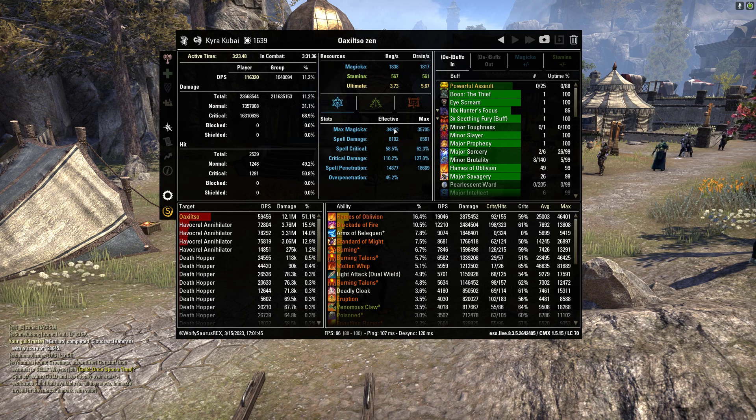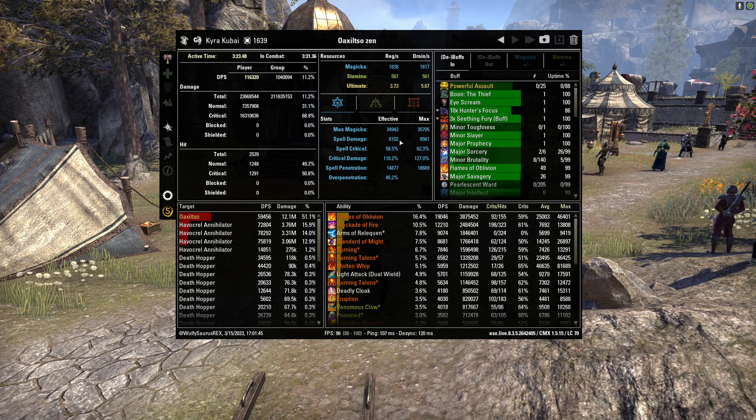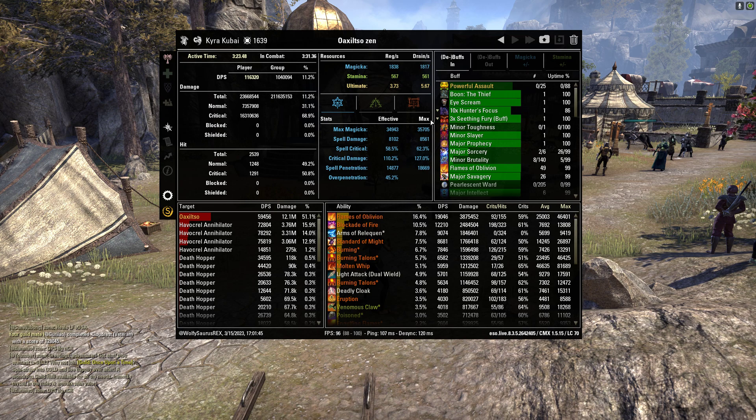We can get an idea of our spell damage, crit, crit damage, spell pen, and all that, along with your max resources. In this case I was on a Zen DK, so I'm looking at the mag window. Through the fight my effective spell damage was 8,102 and I reached a max of 8,561. For spell crit we can see the average and max, and same thing with crit damage.